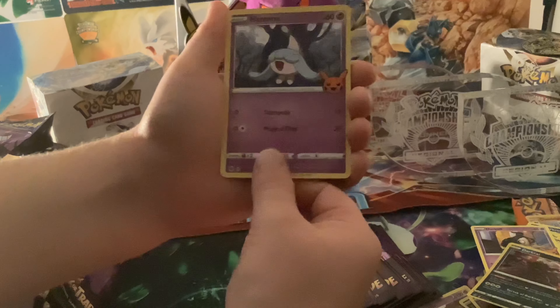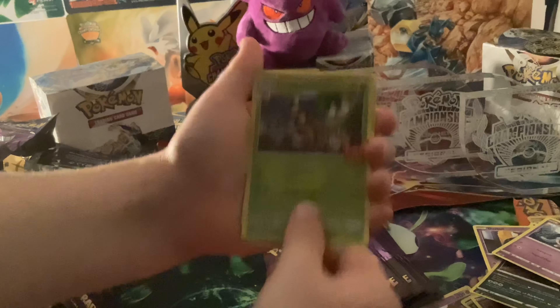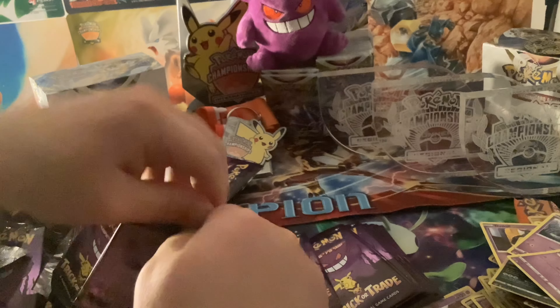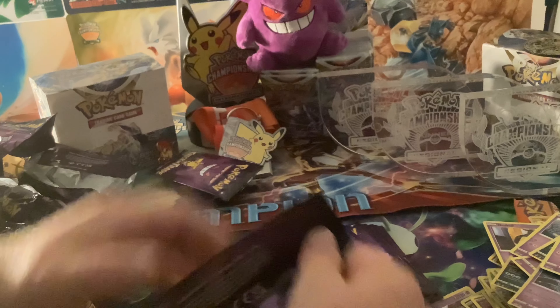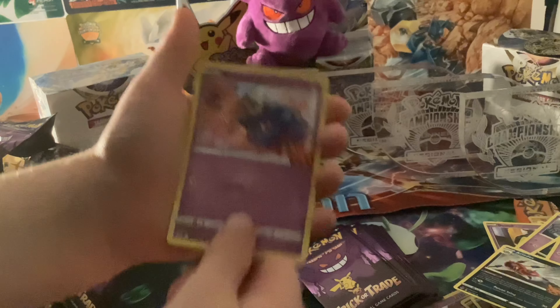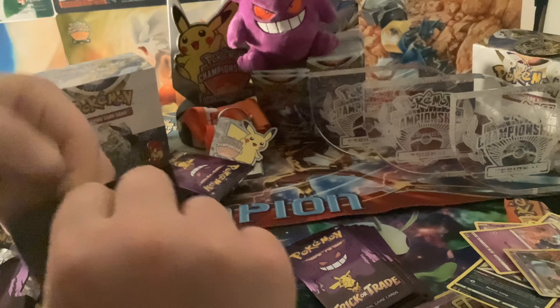Darkrai, Hatterene, Nickit. I am actually really enjoying the set and I hope I can complete it — I think I may have already completed it. Trevenant, Hattrem, Poltergeist. Poltergeist, Mewtwo, Spinarak, Sinistea. Sinistea. A Aridos, Misdreavus, and a Hatterene Holo. I'll get that in a second.